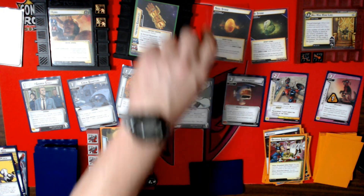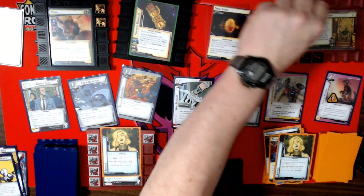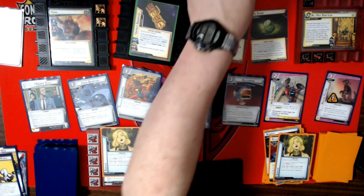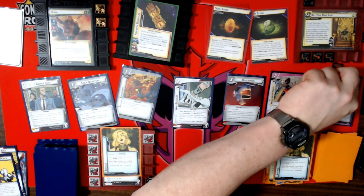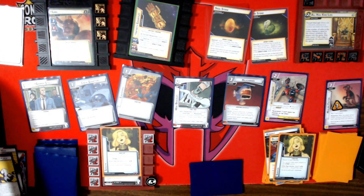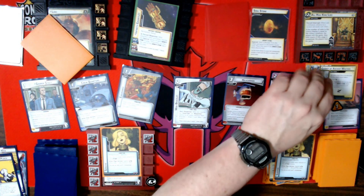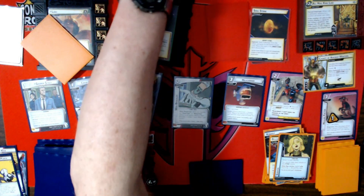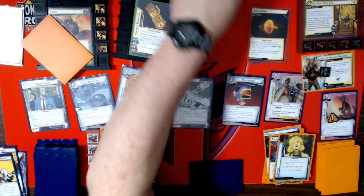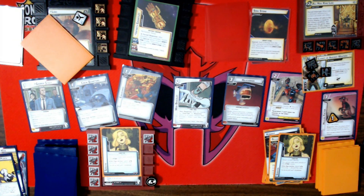We add a threat. He schemes for a base four — six total — so that goes up to eleven. Then he heals three, so he's back up to seven health. He gets a boost and my encounter card is Casket of Ancient Winters which has five threat and an amplify. My thwarting is garbage.